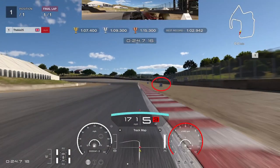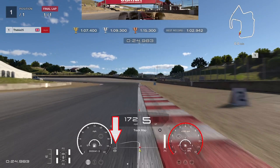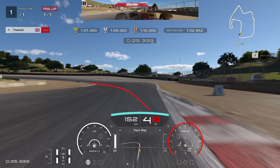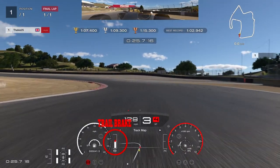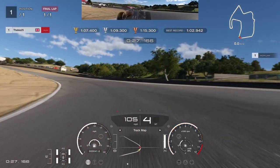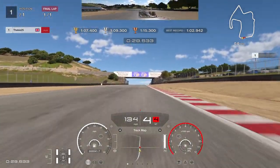The next braking zone uses the number two board on the right-hand side as a reference. Brake just as you approach that board, then concentrate on carrying as much speed as possible into this left-hand corner. Chuck the car in at the end of the curb with a tiny bit of trail braking, clip the left-hand curb with your left-hand tire, then early upshift to fourth gear for good exit speed.